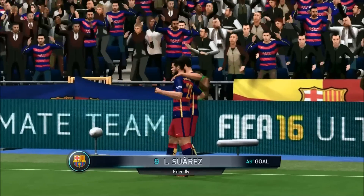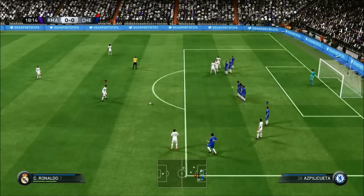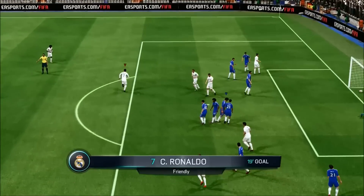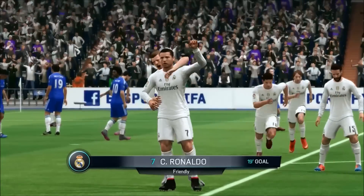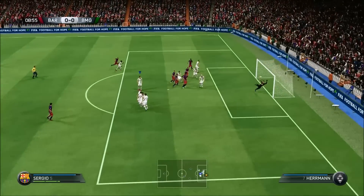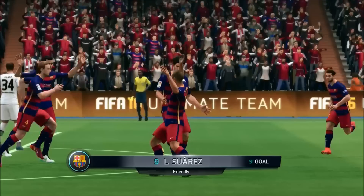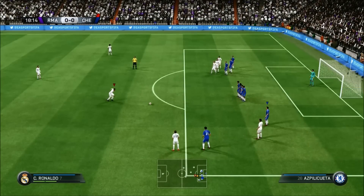Every single free kick you can score using this method. All you want to do, if you are on the right, is line up the furthest right player in the wall, as you can see here, with the right post. Then you just have to apply about 2 to 3 bars of power depending on the distance, and you want to push the left stick upwards towards the goal. You will score every single time — loads of really nice goals. It's a dipping free kick that will just dip over the wall and into the far post.